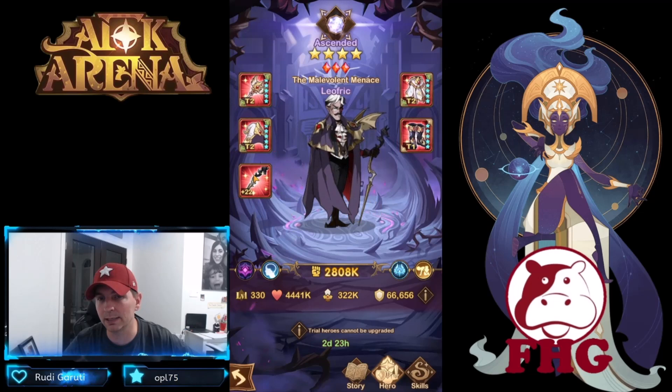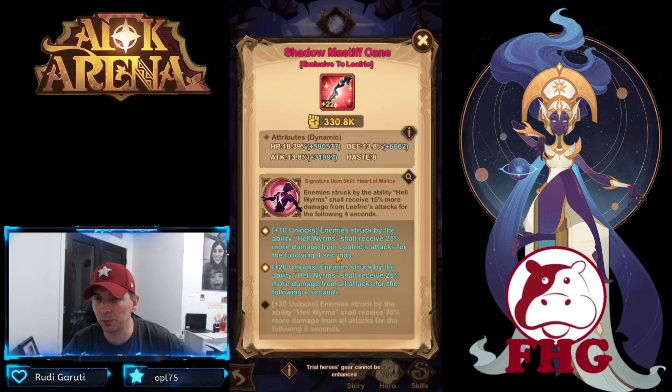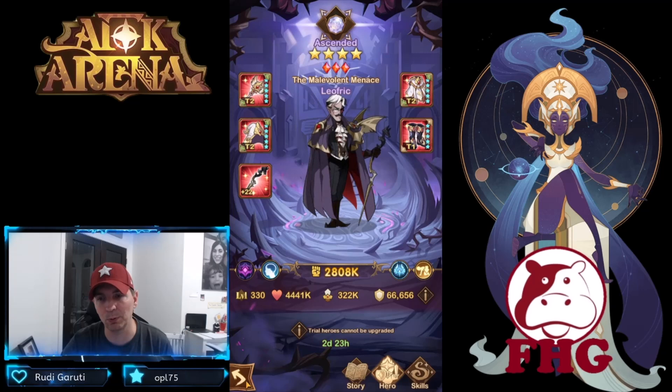They did give us a plus 22 signature item on him, so not too bad. Enemies struck by the ability Hell Worms shall receive 15% more damage from Leofric's attacks for the following four seconds — and at higher levels, 25% for four seconds. Enemies struck by Hell Worms shall receive damage from all attacks for four seconds, and the plus 30 upgrades that to six seconds. The Shadow Tome ability reduces enemy health regeneration by 90%, which is very strong with the signature item.